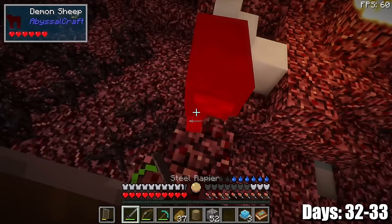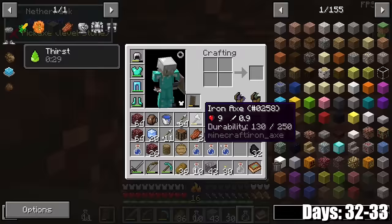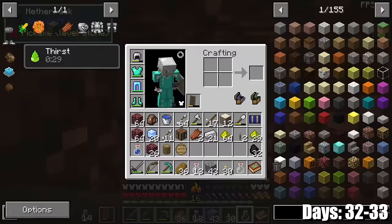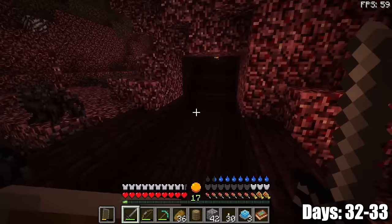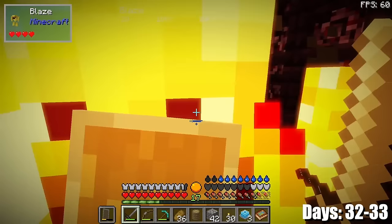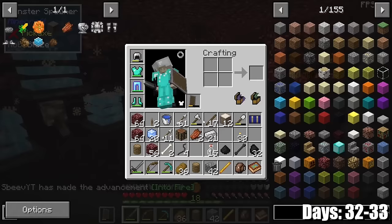It looks like I'm still a couple levels above the fortress — I have to dig down more. Well, here we are. I found the fortress and there are lots of blazes. The blaze spawner is pretty close by, and luckily it's one of those nice blaze spawners that is in a wall so the blazes can't leave. It looks like I can even just stick my coolers here so I won't be overheating while I'm fighting the blazes — and it works out really nicely.